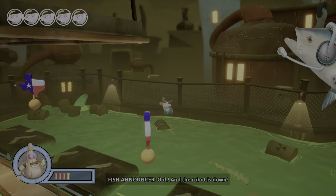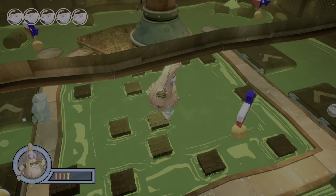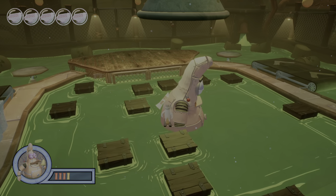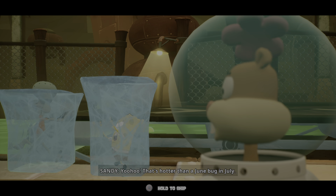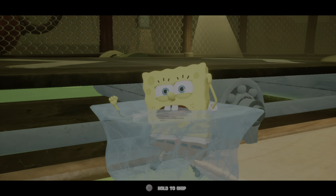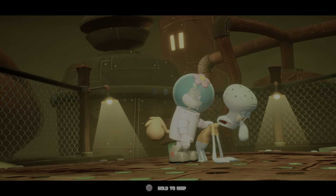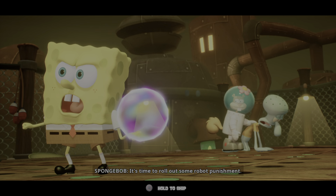And the robot is down! Hop here, and you can do that, and we can get SpongeBob back in the mix! That's hotter than a dune bug in Yula! The Squidward just got out of there. It's time to roll out some robot punishment! Here's where the bubble bowl is gonna come in handy. SpongeBob is back in the fight!